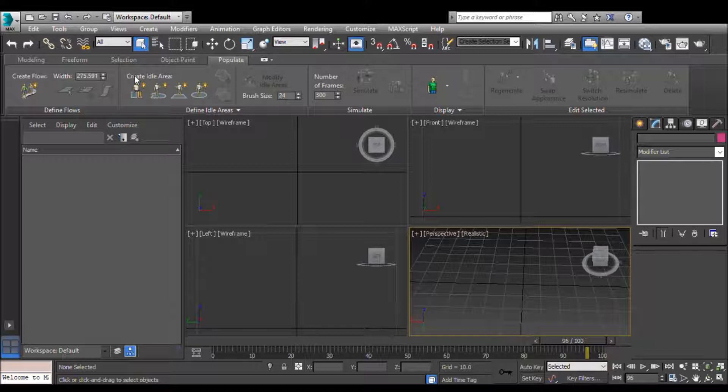You're gonna have to get this application called 3DS Max. It doesn't really matter what version you get — just look it up, it's Autodesk. You should be able to find a part where it says you can get it for free for three years or something if you're a student. I'm not gonna make that part of the tutorial because it would take a lot longer.